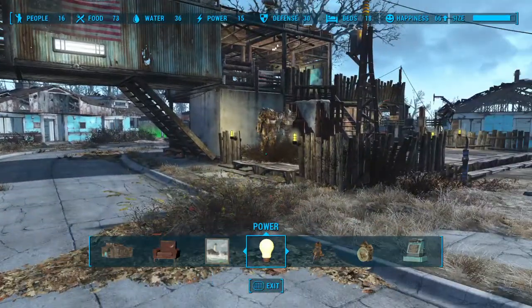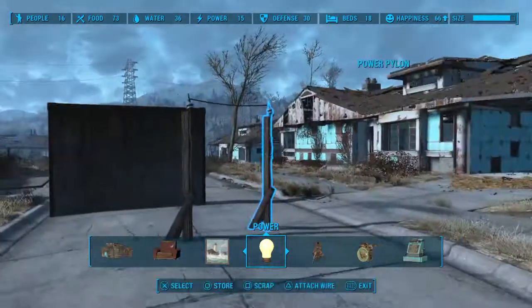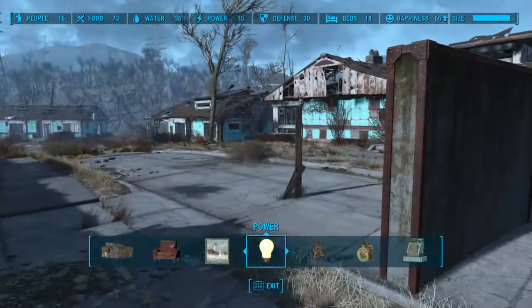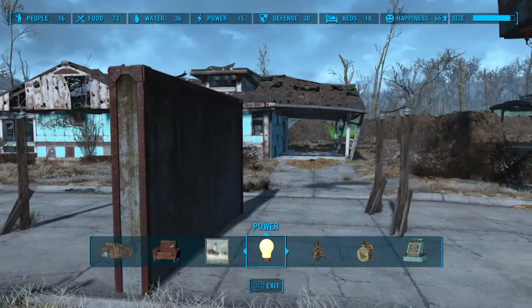What's up guys, Dark Dally here, bringing you another Fallout short from my little settlement in Sanctuary. Today I'm going to show you how to pass wires through walls. It's a very handy trick if you like nice, neat wiring and you don't want to go all the way around a building.